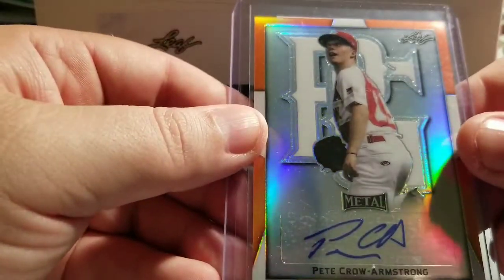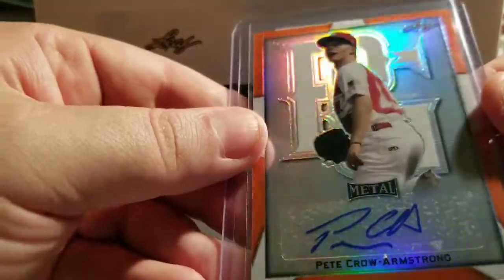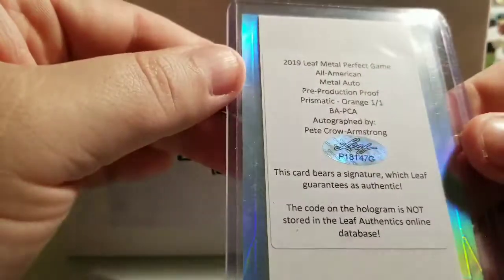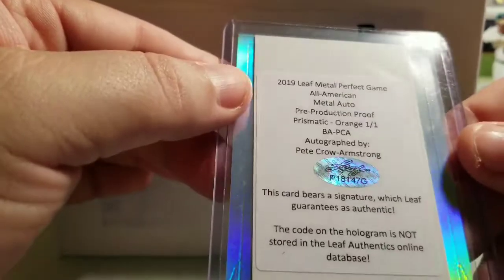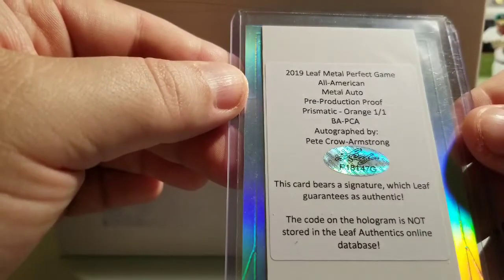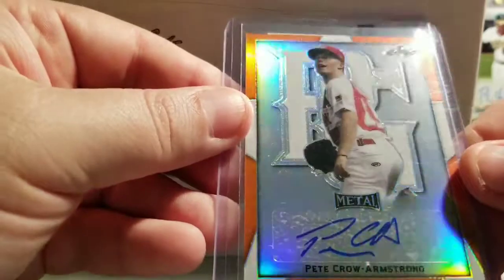Next card — Pete Crow Armstrong. Nice little refractor right there, orange prismatic, one of one. Sweet looking card.